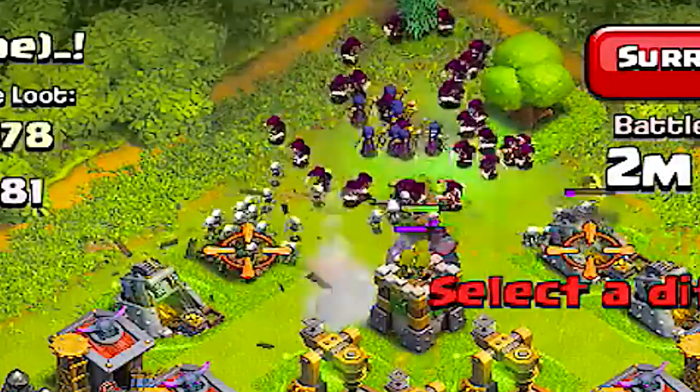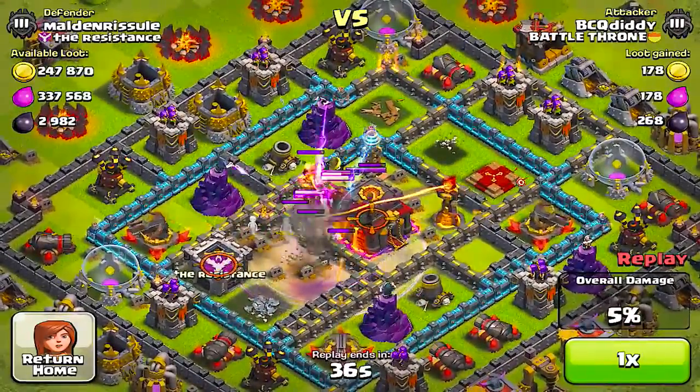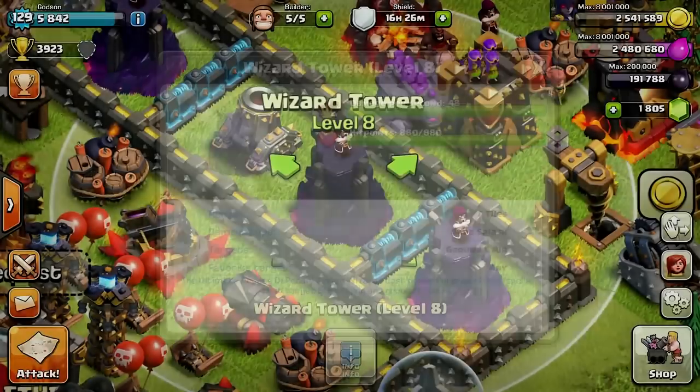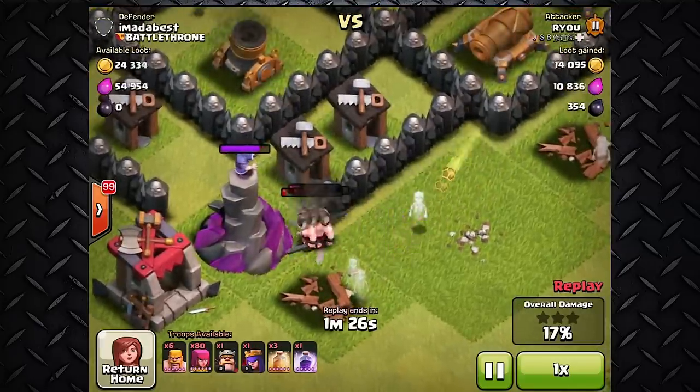Wizard Towers are really good against troops that flood your base, like Witches. There isn't really a right or wrong place to put your Wizard Towers, however by putting them closer to your Town Hall they should be more effective. Supercell did mention they initially wanted to put three Wizards on top of one tower, but they changed that and now only one remains — but if you ask me, he's doing pretty good on his own.